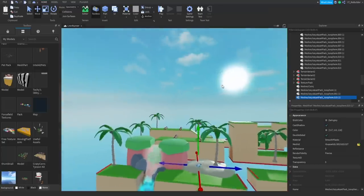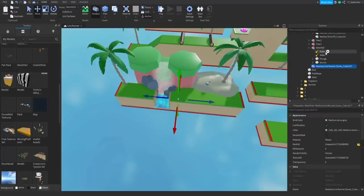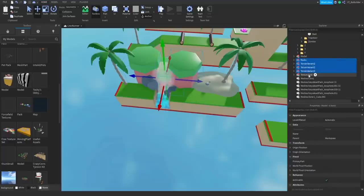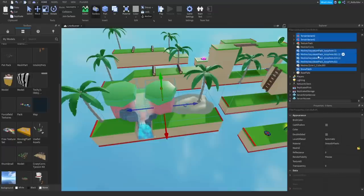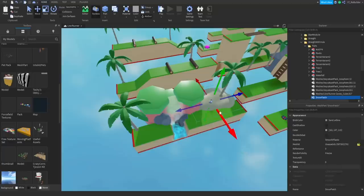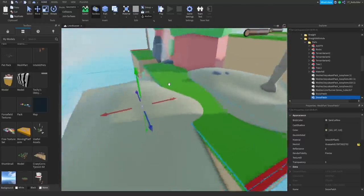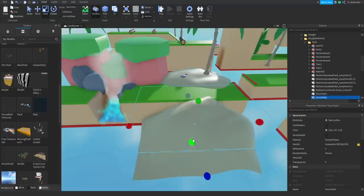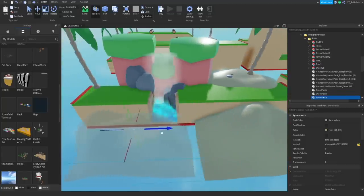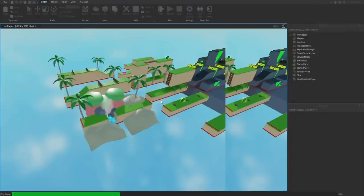I'll add those little rocks right up here, sink them into the ground a hair, and then place everything into the correct folder. These all go into 'straight with hole' — rocks, terrain, terrain, terrain, snow patch. I'll also ctrl+D the sand pieces and move them forward for a cool aesthetic, making sure to drag them down enough so they're not floating visibly.